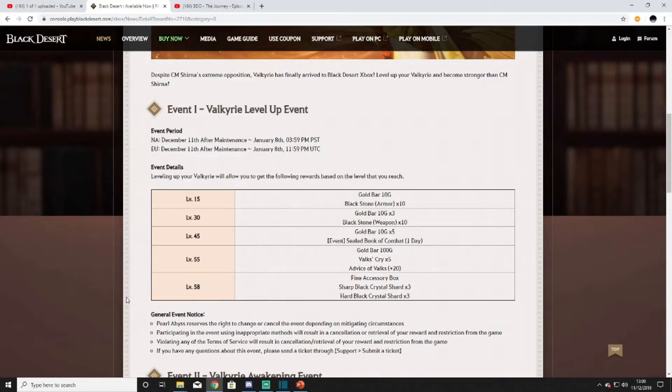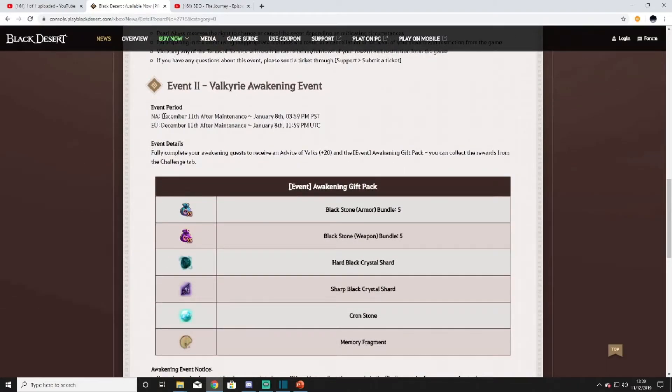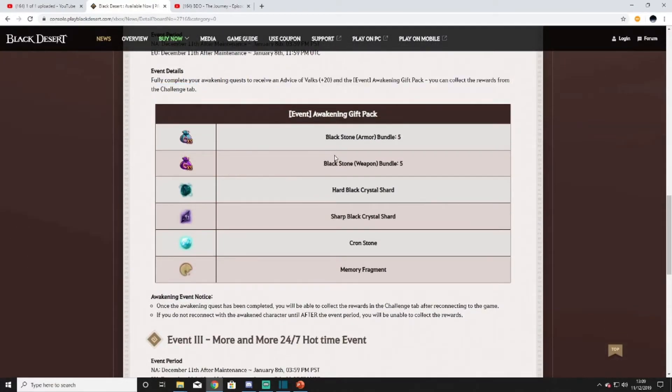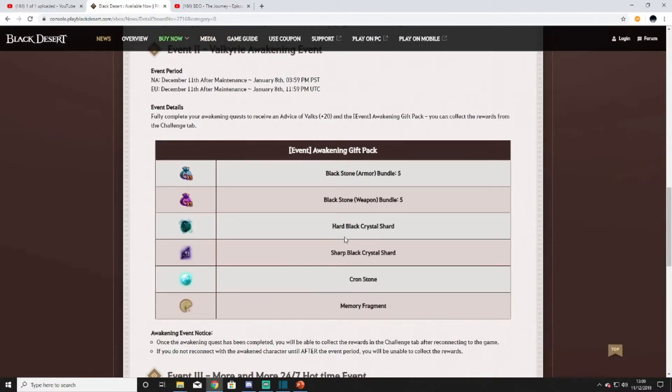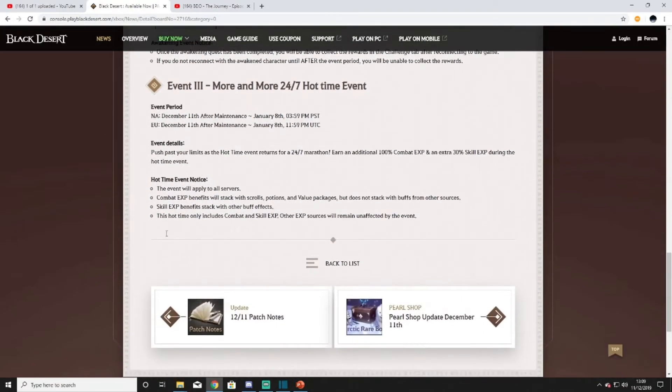At level 58 you get a fine accessory box — three sharps, three hards. With all the login rewards and current events giving fine accessory boxes, we should hopefully see ogre ring prices drop, which will also affect Tungrad earrings and to a lesser extent Basilisk's Belts and Crescent Rings. The second event is completing your awakening to receive about 20 Valk's Cry, five weapon and armor stones, a sharp, a hard, a cron stone, and a memory fragment — not bad at all.